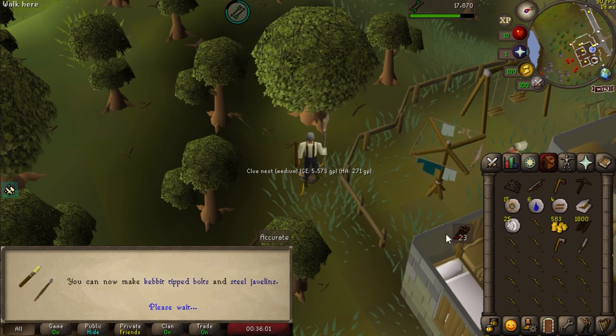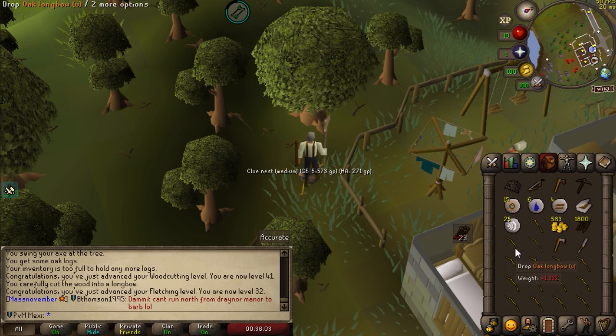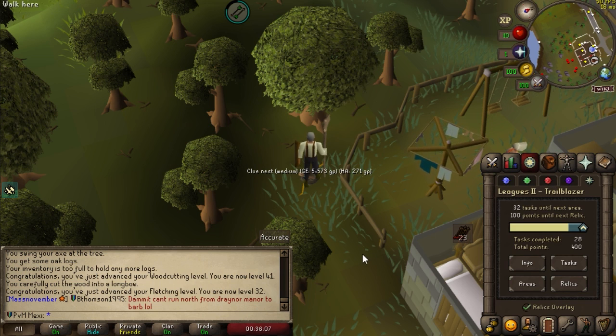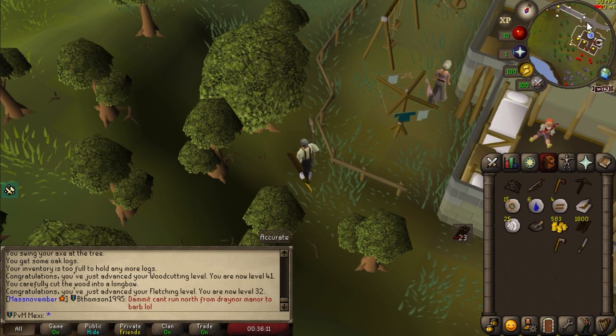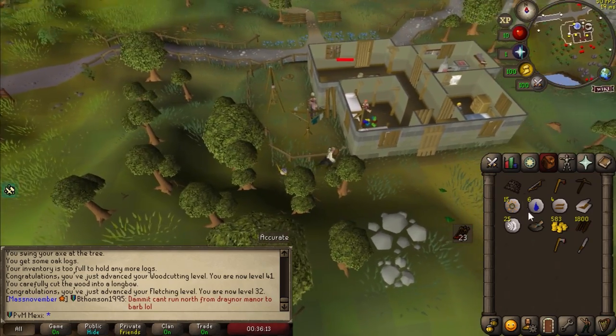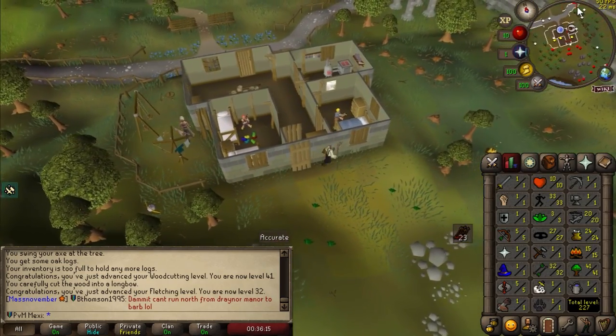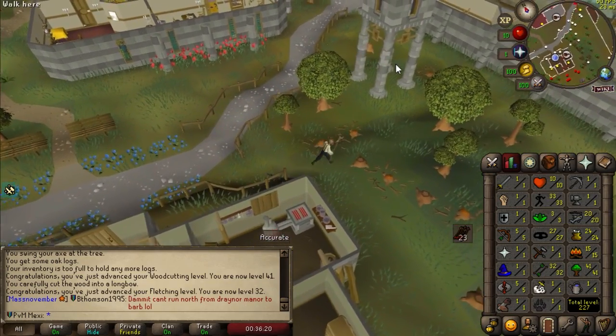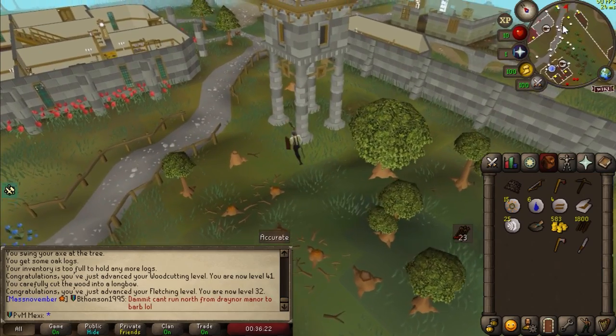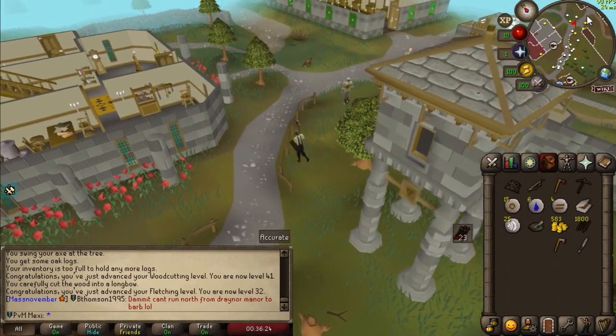Got ourselves to level 42 fletching as well, so we got some early levels going. We are almost at a second Relic — I'm at 400 points, I need 100 more. Really just easy tasks being done left and right. I'm going to get myself 10k GP, try and get some combat levels, then continue on thieving so I have more HP for that.